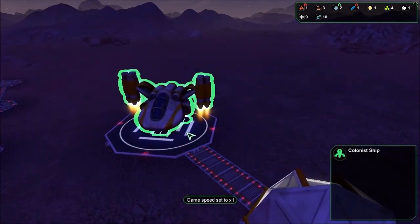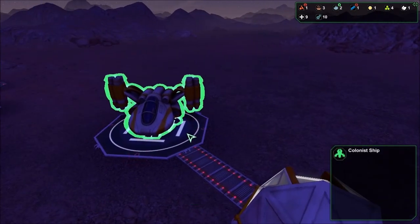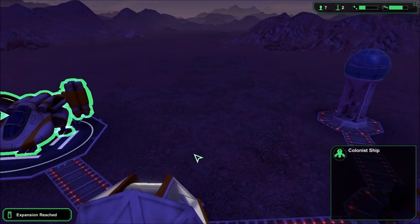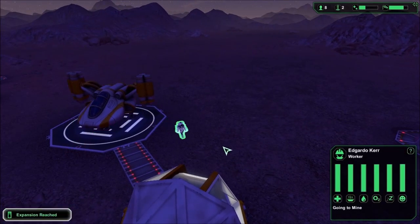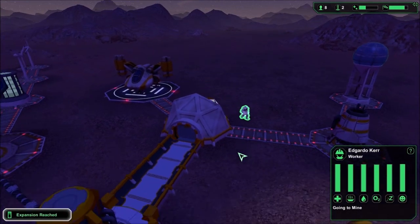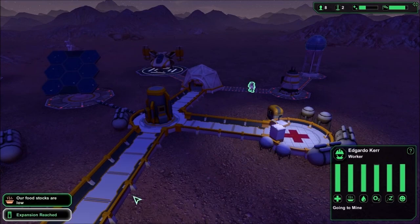Colony ship! You can tell because it doesn't have any kind of markings. Now we've gone from seven to eight. But here's another worker — Edgardo Care. What the hell kind of name is Edgardo? But we have reached the expansion. Our food stocks are still low.